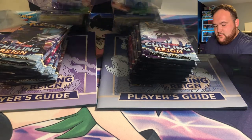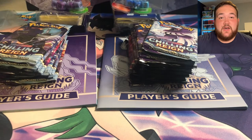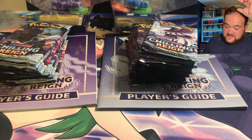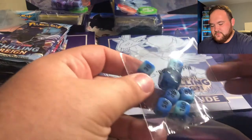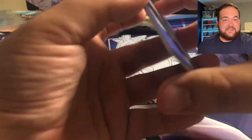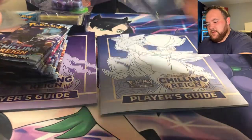I already took everything out of the ETBs to save some time. On the right hand side we have the Ice Rider Calyrex and on the left hand side we have the Shadow Rider Calyrex. The giveaway question is: what is your favorite of the two — Ice Rider Calyrex or Shadow Rider Calyrex? For those new to the channel, in an Elite Trainer Box we have eight packs, a player guide showing every card of the set, dice, damage coins, dividers for decks, energy cards, a code card, and sleeves.